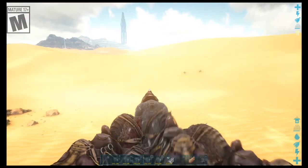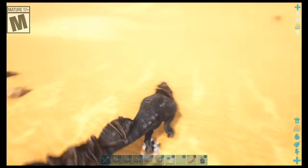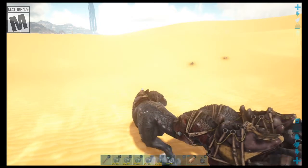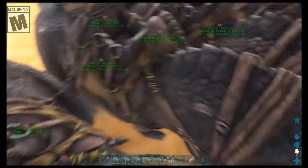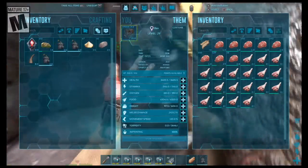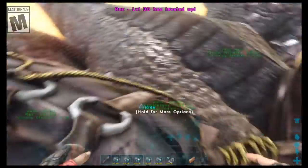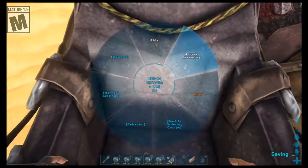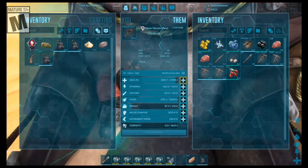Obviously alphas are a bit stronger than normal. I don't know if my crew can take an alpha, but they can definitely take a regular one as we just saw. One rex got thirteen levels? I don't know why she has that obscene HP growth, but not complaining.